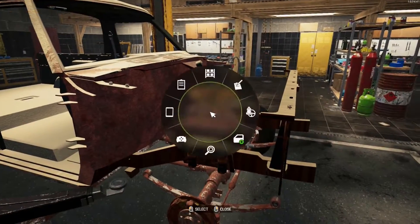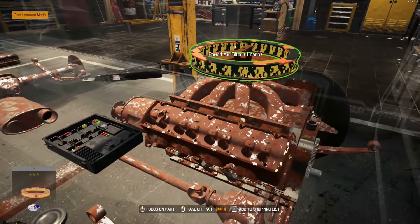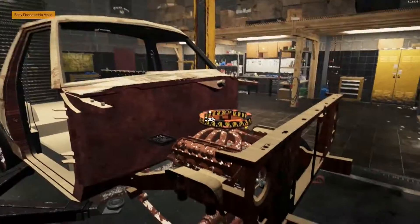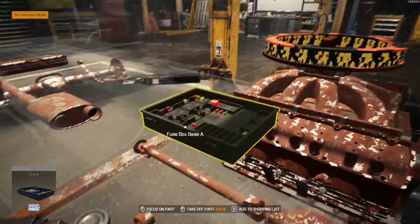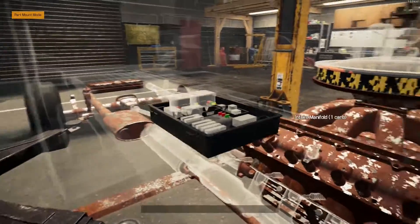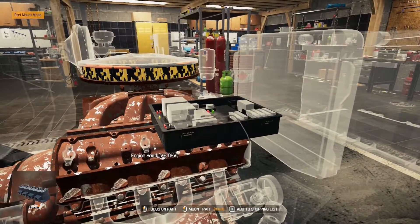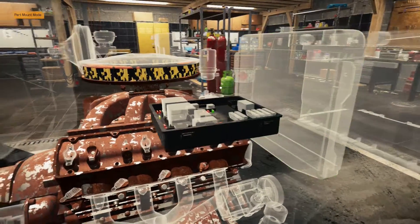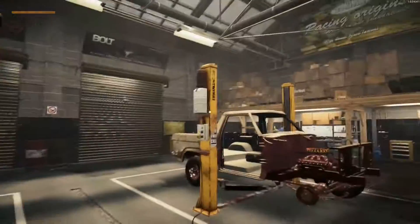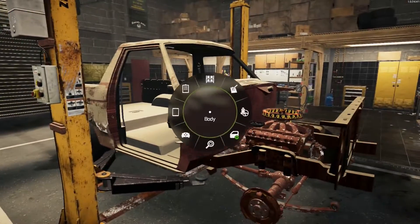This is a Ford Bronco that is our car to fix up. It has an overhead valve V8 engine with a one-carb setup, and it's missing a lot of parts. I made sure to get one where the engine wasn't too bad, but we do need the radiator, the radiator fan, and all kinds of stuff. So as we go through this series, we're gonna slowly fix up this car.